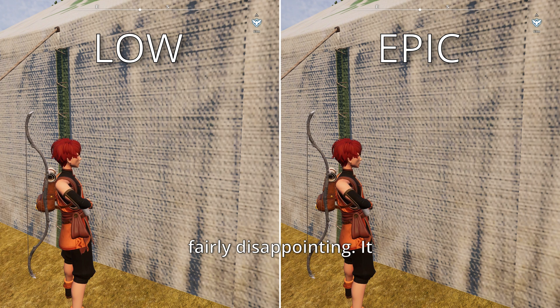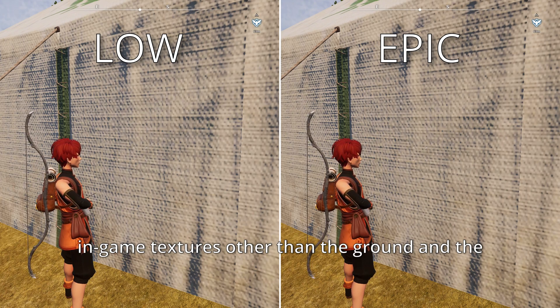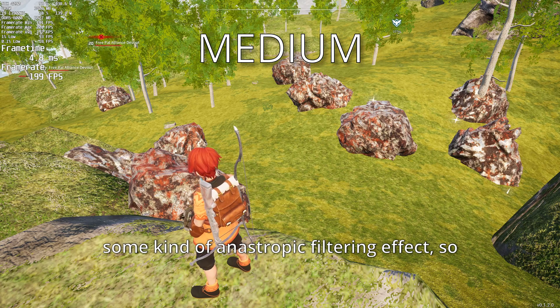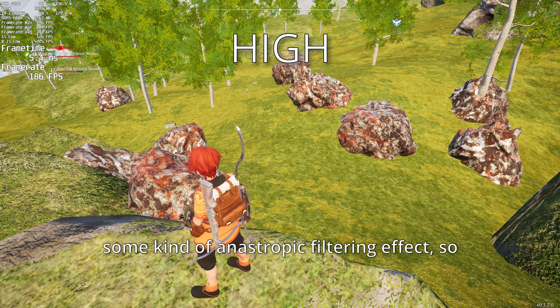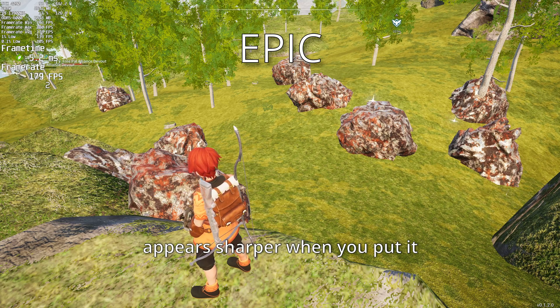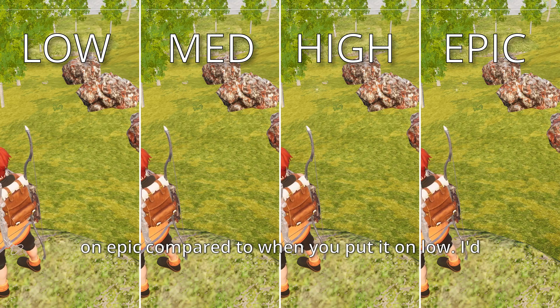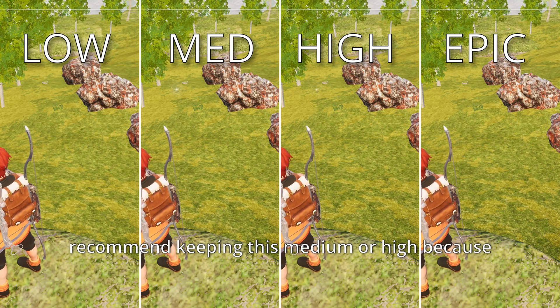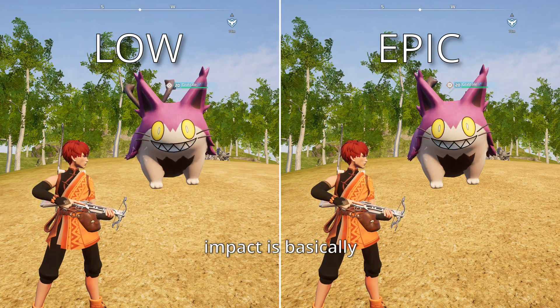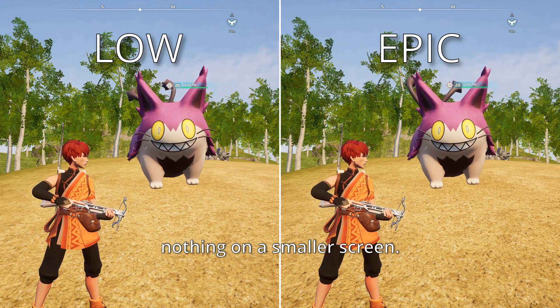Texture quality was fairly interesting and fairly disappointing. It appears to have no effect on in-game textures other than the ground and landscape — all it really does is give you some kind of anisotropic filtering effect, so the distant landscape appears sharper on epic compared to low. I'd recommend keeping this on medium or high because there is a framerate impact, but the visual impact is basically nothing on a smaller screen.